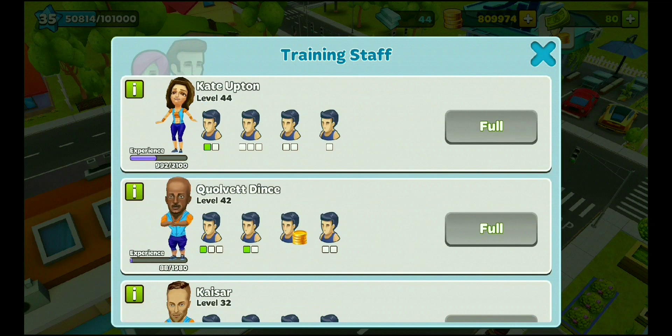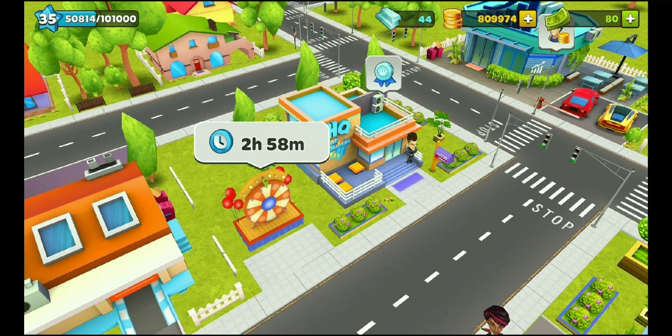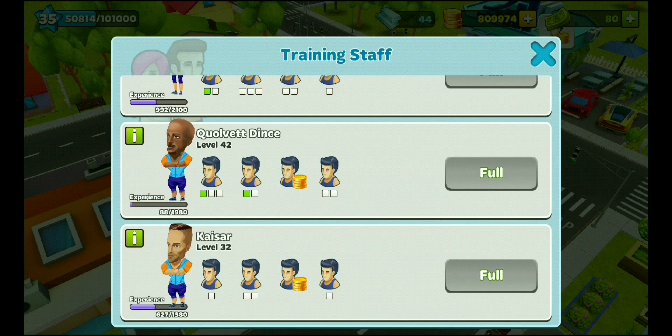In the staff section you can see the trainers. The first trainer unlocks automatically at an early level. The second trainer costs cash to unlock — cash is the in-game currency shown in the top right, not real money. I currently have 44 cash. You should unlock trainers as early as possible because it helps you level up faster. The second trainer Qualvet Dins cost about 160 cash, and the fourth trainer cost 400 cash. You have to be very patient to save cash and buy these trainers.